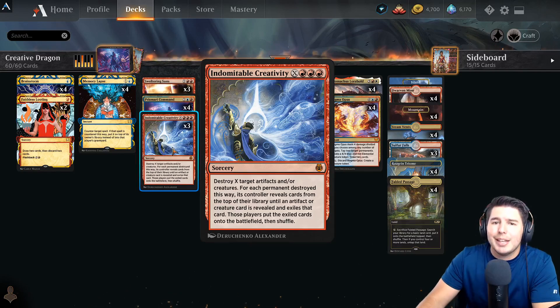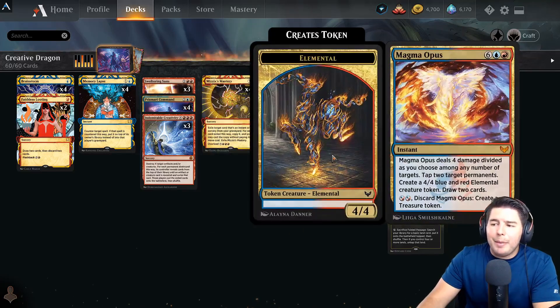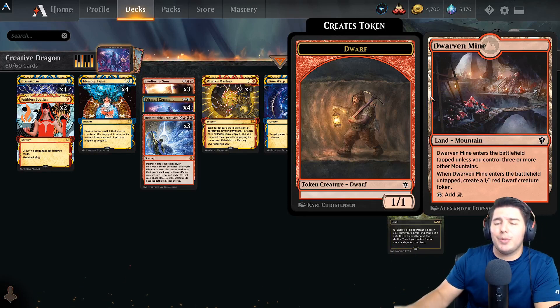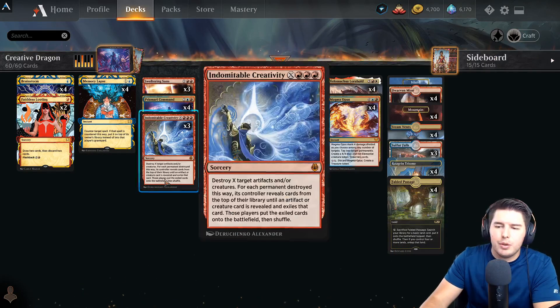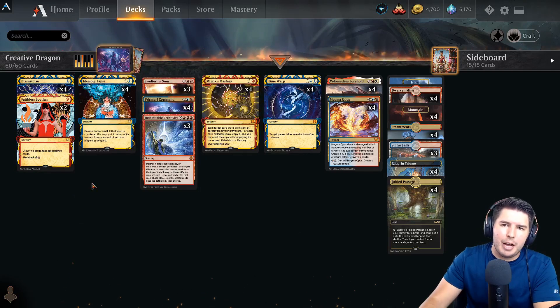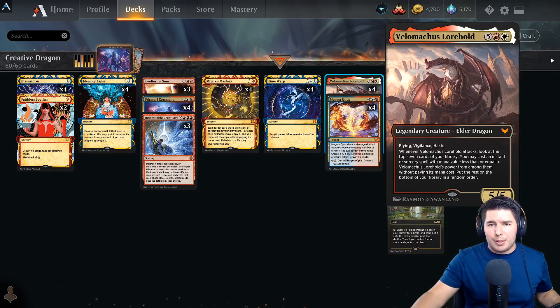With Prismari Command to create a treasure and Magma Opus to create a treasure, we got some stuff there. We also get Dwarven Mine to play out and get us our red dwarf on turn four to then use to create Indomitable Creativity. Brainstorm and Faithless Looting definitely help us make sure that combo actually happens.